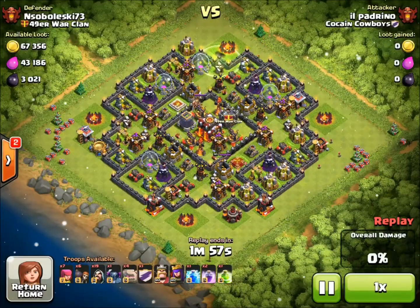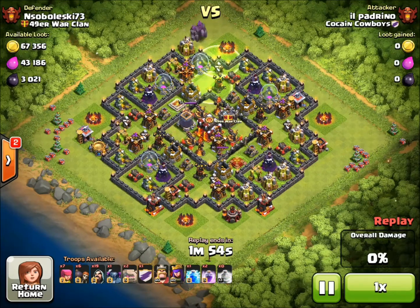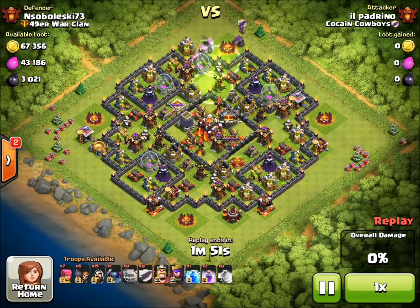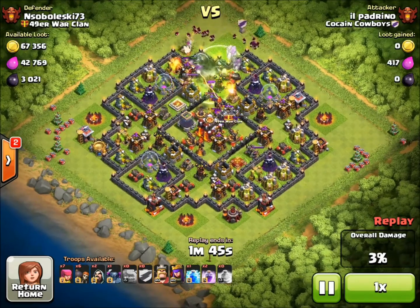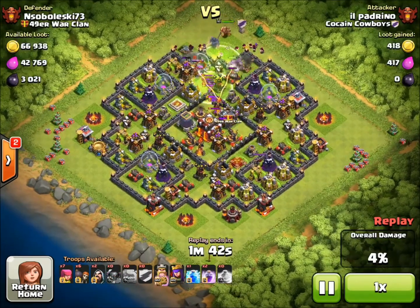Let's watch the attack in action. A couple of jump spells get dropped, making a path to the center of the base, and the pack of Golems with the Wizards, Pekka, and Heroes behind them. You can see the clan castle troops and the Barbarian King coming out.